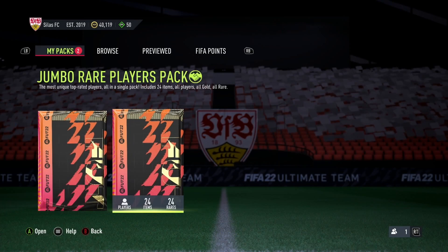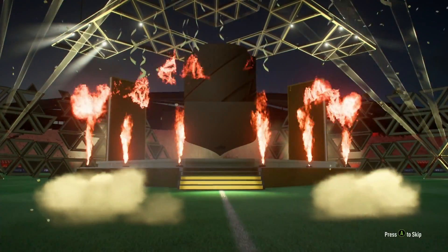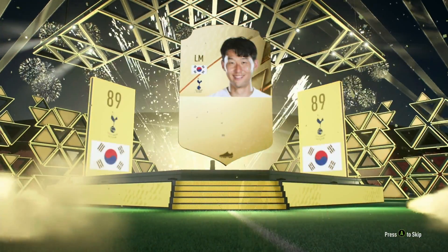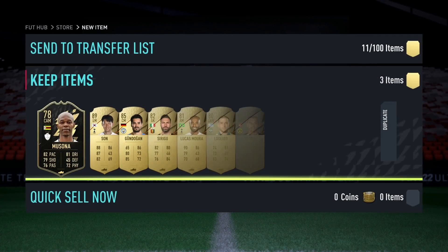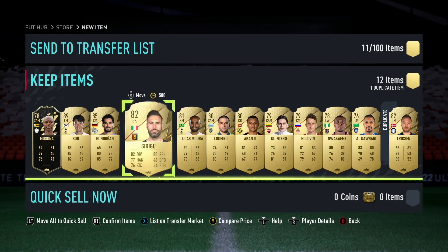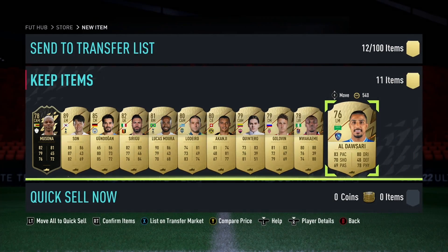From the 100k and 50k packs, we get a full walkout — Korea left mid, which is Son. I'm pretty sure he's the most expensive tradable player I've actually ever had, at least at fifty-something k. All my good players are untradeable — Mbappe, Pele, all those.